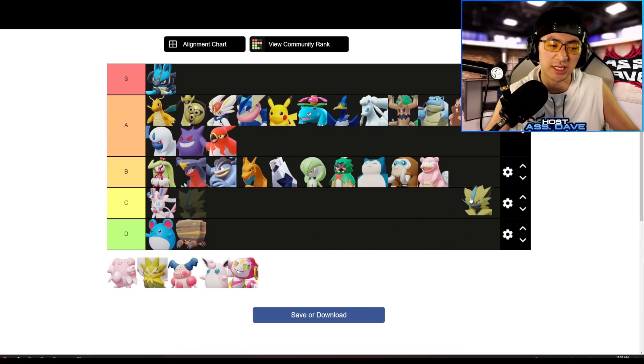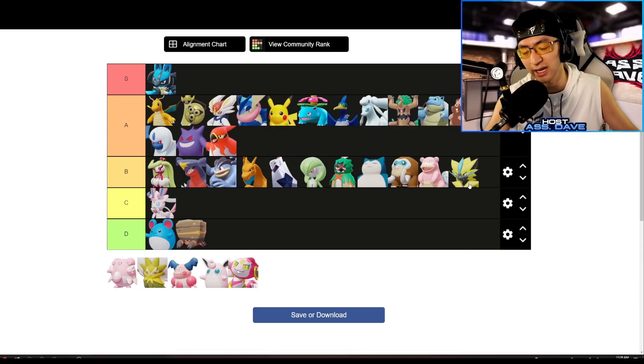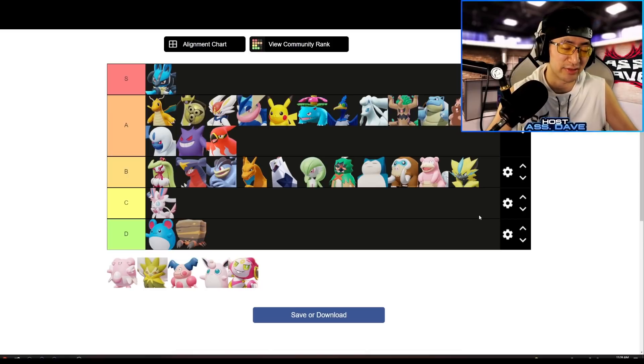Zeraora unfortunately still has to go in B-tier. Solo queue it's actually really good, but in competitive the biggest downside is that Zeraora is the only Pokemon in the game with a level 10 Unite move. If its skill evolution got moved up a level — Slash or Spark at level five instead of six, Wild Charge at level seven instead of eight, Unite at level nine instead of ten — Zeraora would definitely be meta. But right now the power spike comes too late. You'll hit level nine at Zapdos fight with no Unite while the enemy's level nine already has theirs.